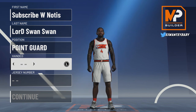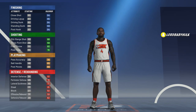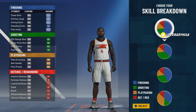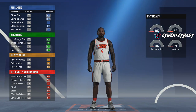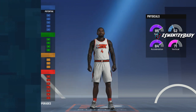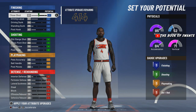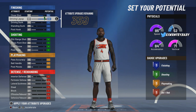We gonna make them a PG, man. Hand and number don't matter. This is the pie chart you are going to pick — you are going to pick the pure speed pie chart. You're gonna have an 84 close shot, 88 drive and layup, 77 dunk. All this is gonna be raised. Prepare to be amazed.